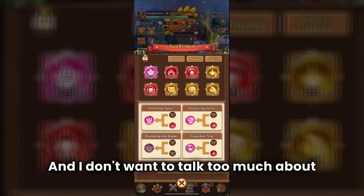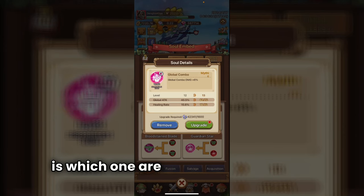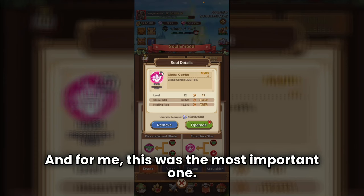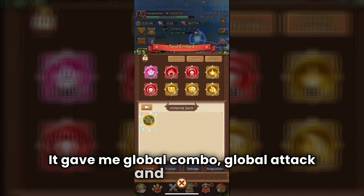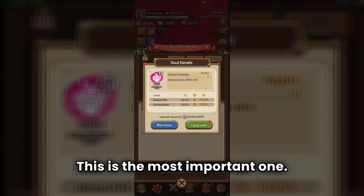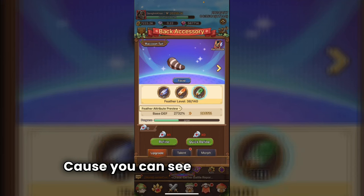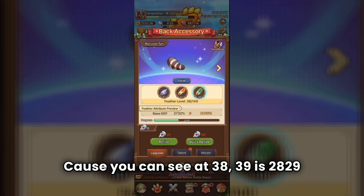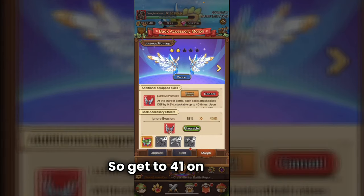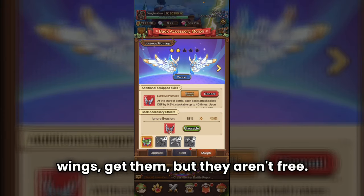For souls, you'll get the same eight, but the most important one to level up gives global combo, global attack, and healing — that's the one you want. For back accessories, the key tip is to get to level 41, because at 38-39 the stats are around 2800-2900, then it shoots up to 6000-something at 41. Focus on attack. Get wings if you can, but they aren't free.